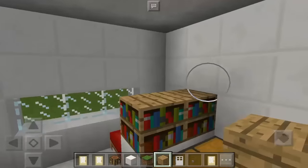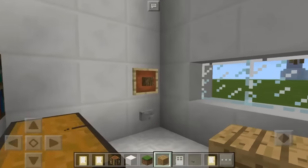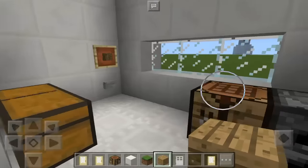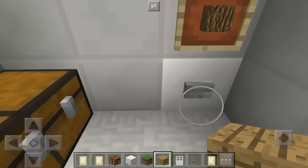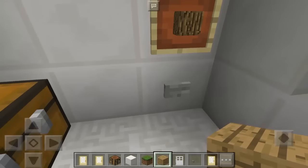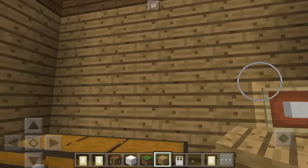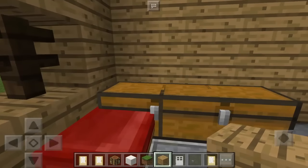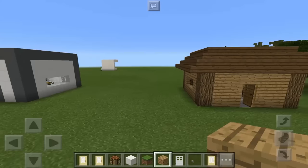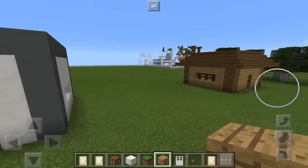Now the question is, how about if you want to see our old house once again? All we need to do is press the button again. Let's press it a second time — there we go. It's so awesome!